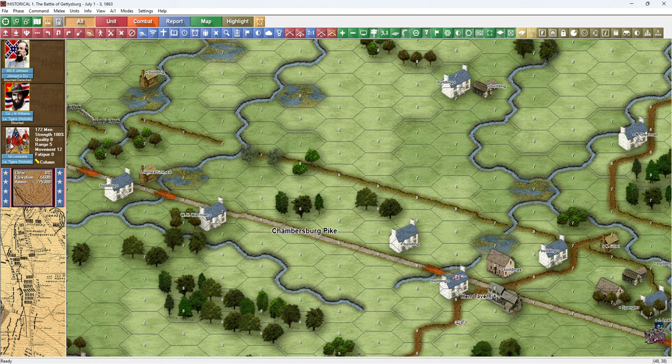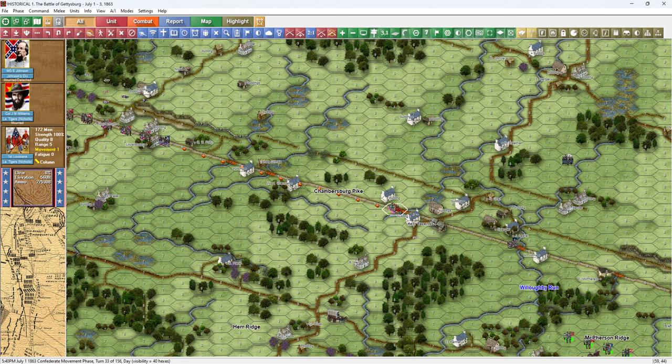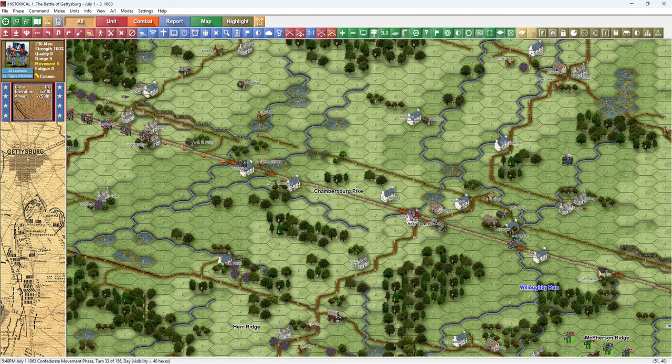Now you can see the historic map labels. Johnson's division is marching down the Chambersburg Pike and going to turn off at Hare Tavern — about one more move until he gets there. Here's Hare Tavern, just about arrived at the turnoff. And if this isn't bad enough with Johnson's division marching down here, now I've got a Confederate artillery battalion following him. These guns form a long line on the Chambersburg Pike because only one section — about two guns — can occupy a road hex.